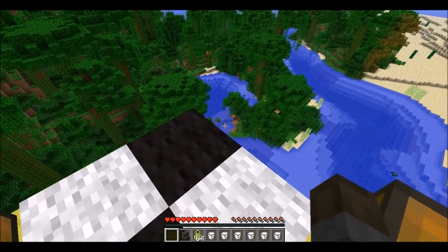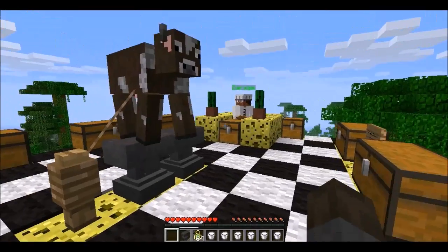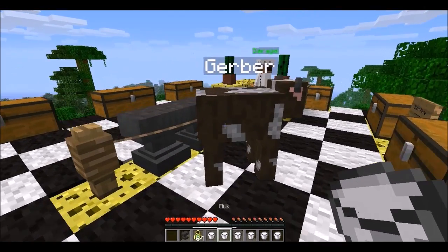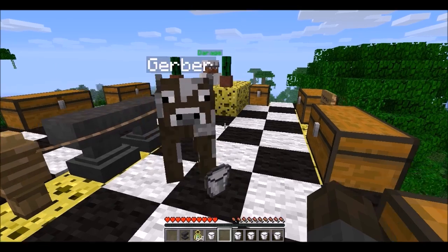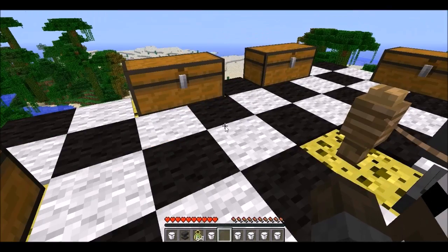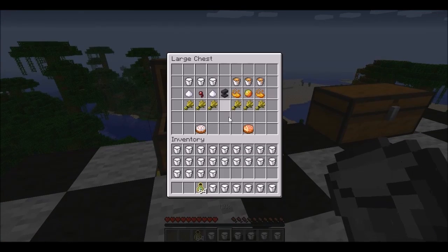That's what that did — the TNT cake. It was pretty destructive, as you see. It killed me. I got all my milk back. This milk was milked from Gerber the cow, so it's not the greatest milk or anything, but it's something to have. Next here — oh, what'd I do? Put the holy anvil there.